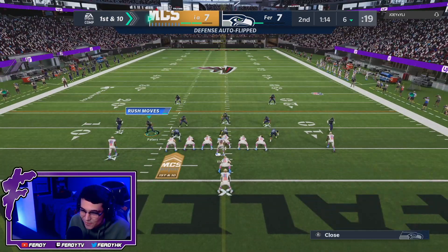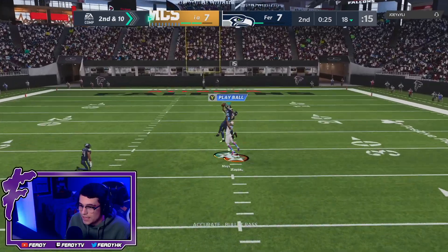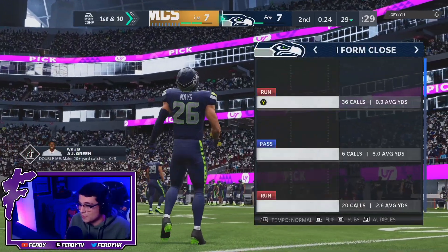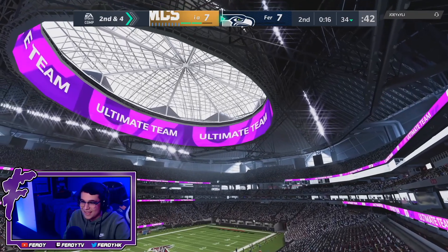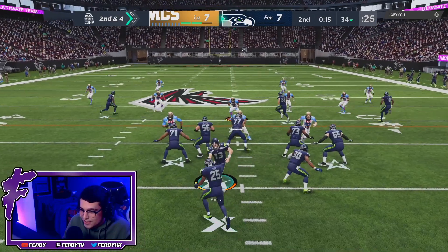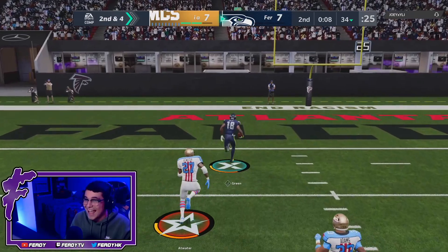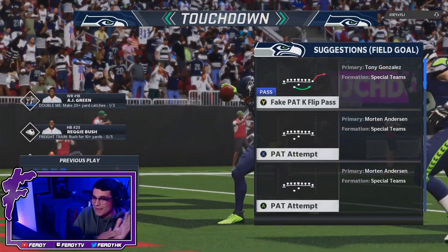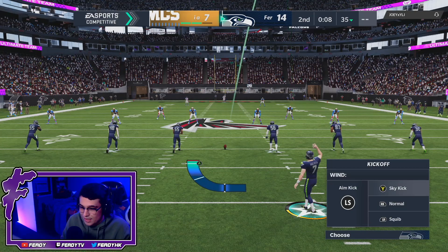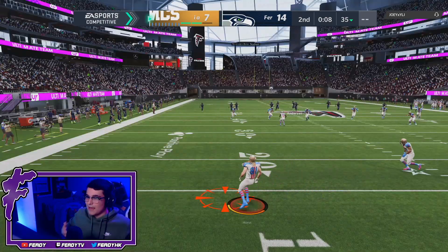We're on Marcus Peters — empty backfield, double move, nothing open. Middle of the field — Taylor Mays should pick that off! Taylor Mays is goated — I don't know how he gets up that high sometimes, he's glitchy. AJ Green has 96 spec catch and is 6'4" with 93 jumping — the odds have to be in our favor with single coverage. Roll, roll, roll — holy, let's go AJ! Oh my god, AJ Green touchdown end of the half! He beat Cover 4 somehow. AJ Green might be the best receiver in the game right now — besides maybe Calico, they're both 6'4" and height matters on releases this year.